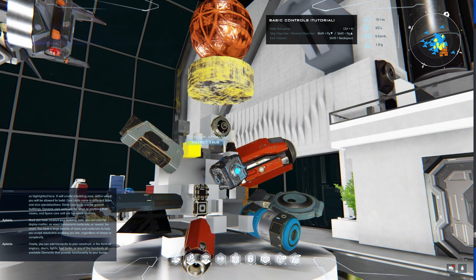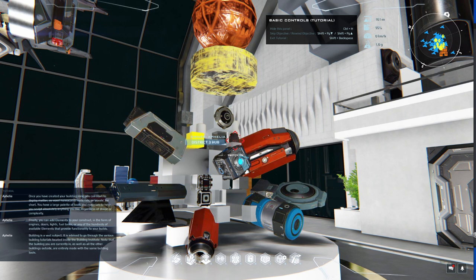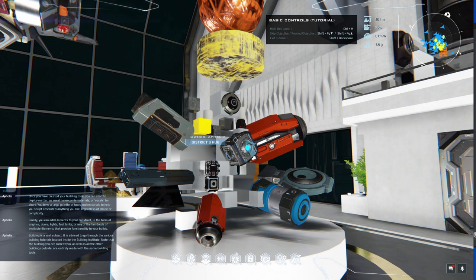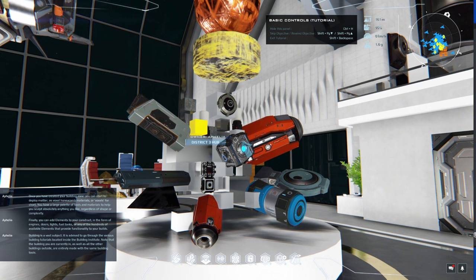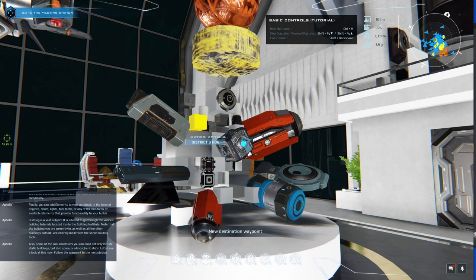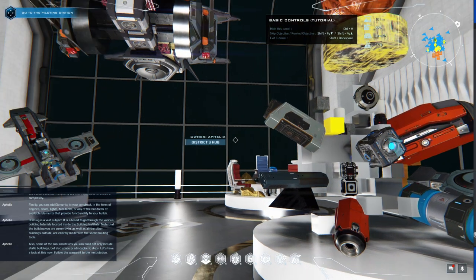Once you have created your building zone, you can deploy voxel honeycomb materials — 'voxels' for short. You have a large palette of tools and materials to sculpt absolutely anything you like regardless of shape or complexity. You can also add elements to your construct in the form of engines, doors, lights, fuel tanks, or any of the hundreds of available elements that provide functionality to your builds. Building is a vast subject — it is advised to go through the various building tutorials inside the Building Institute. Note that the building you are currently in, as well as all the other buildings outside, are entirely made with the same building tools.